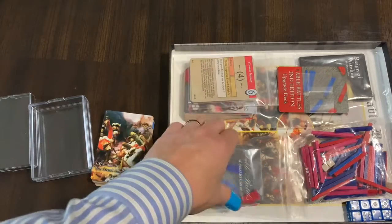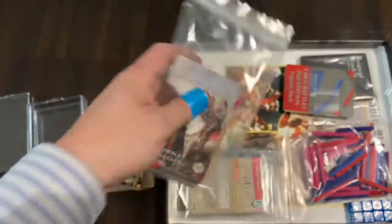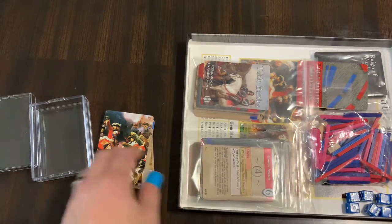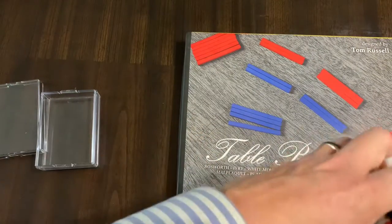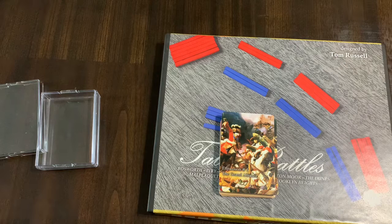Here are the sticks, and I've gotten expansion number four, which is the English Civil War. It's basically the cards, the sticks, and a lot of dice rolling. I'll probably bag these and put them in here for another day. What are your thoughts on this? It plays relatively fast and is really best opposed — it's kind of hard to solitaire, but you can. It plays better as a give-and-take. Appreciate the dialogue, but most importantly, thanks for watching.